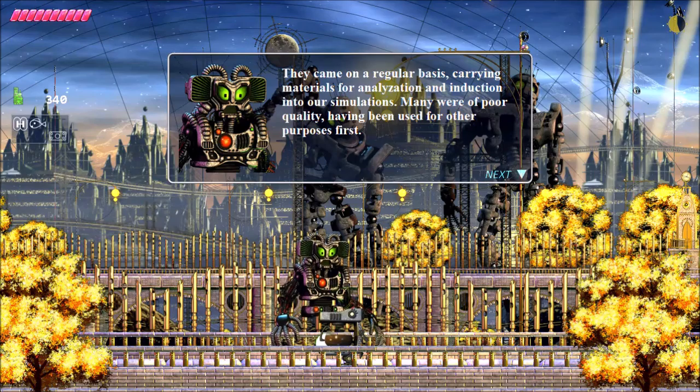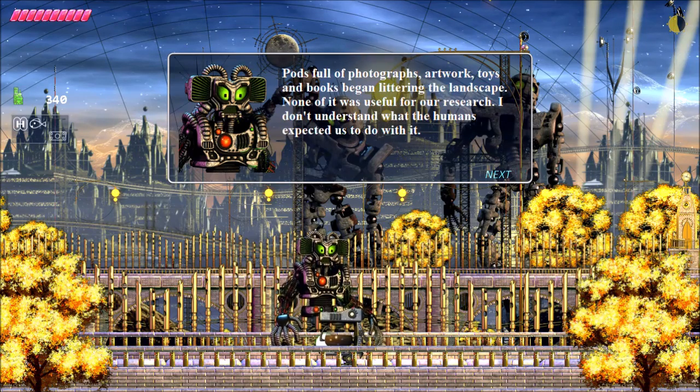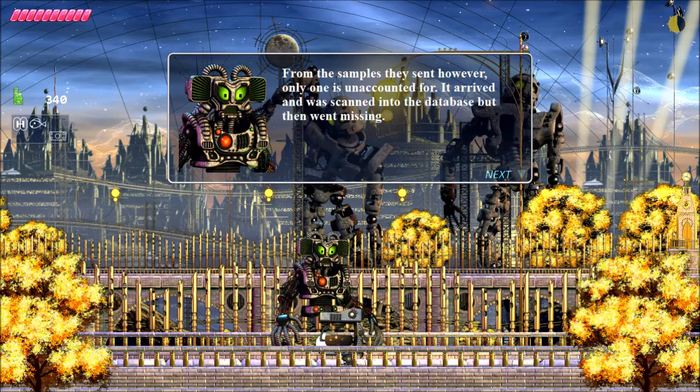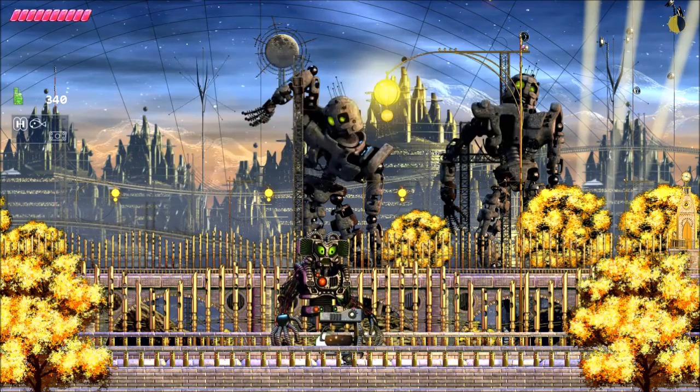'They came on a regular basis, carrying materials for analyzation and induction into our simulations. Many were of poor quality, having been used for other purposes first. Then suddenly one day the science pods stopped. For several months we heard nothing from Earth. Then the other pods started arriving — pods full of photographs, artworks, toys, and books began littering the landscape. None of it was useful for our research. From the samples they sent, only one is unaccounted for. It arrived and was scanned into the database, but then went missing. I'm sure you will do everything you can to find the missing sample for us. Find sample 217 before it's too late.'